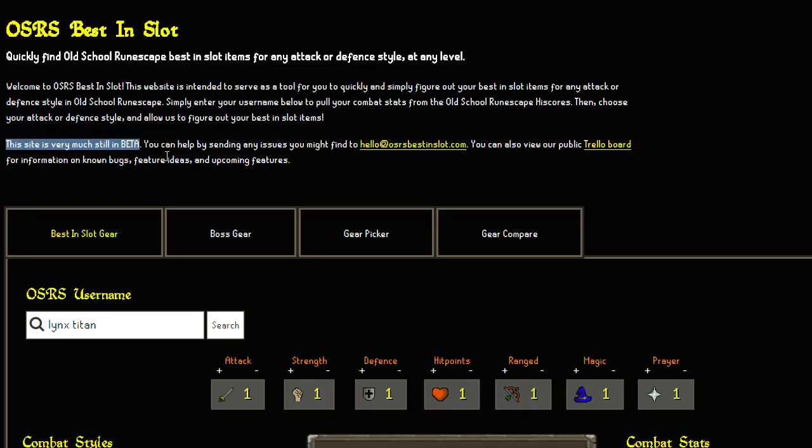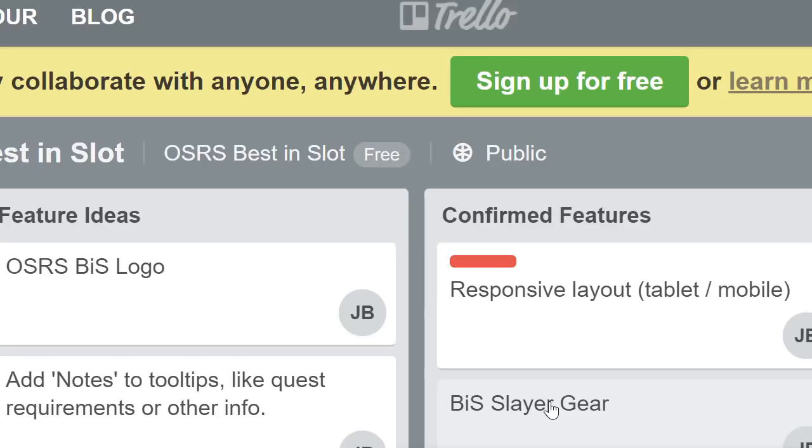It also says that the site is very much in beta, and on their Trello board you can see that the developer has got features upcoming. One here says best in slot slayer gear, so that's going to be pretty cool to add to it.